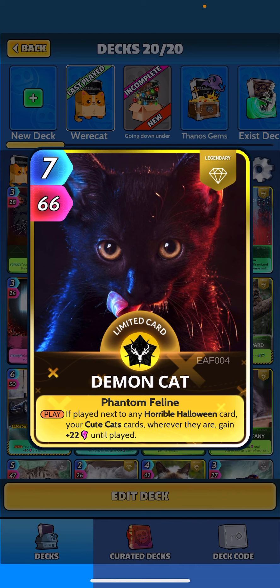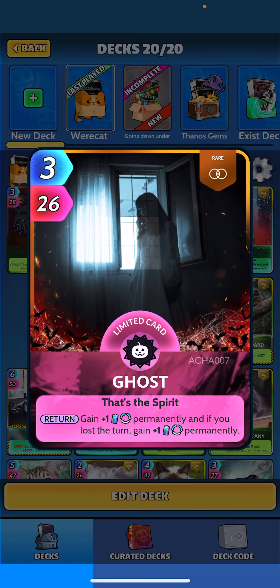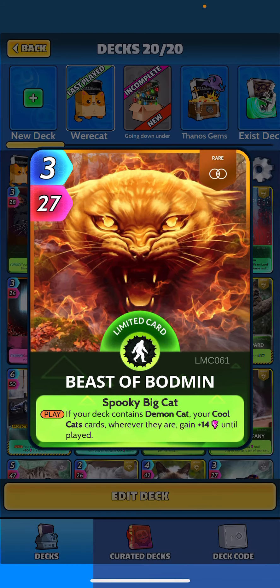Demon Cat — when played next to any horrible Halloween card, your cute cat cards wherever they are gain plus 22 until played. So we have two nice buffs on cute cats. Demon Cat does need a Halloween card, so Ghost is the option. When returned, we gain plus one permanent, and if you lost, gain another one — so it's our energy gain card.